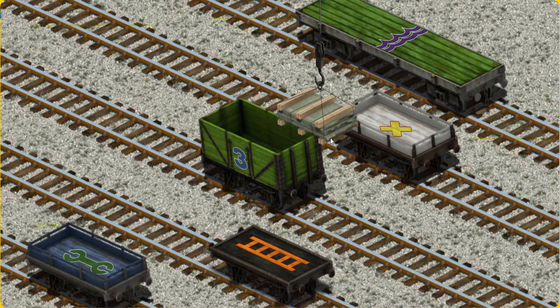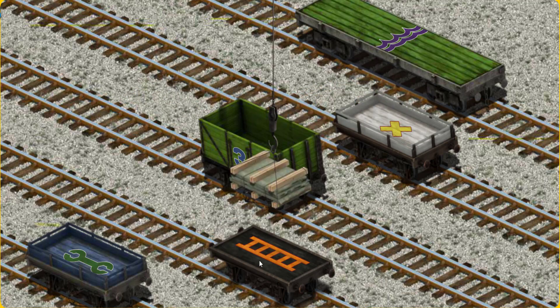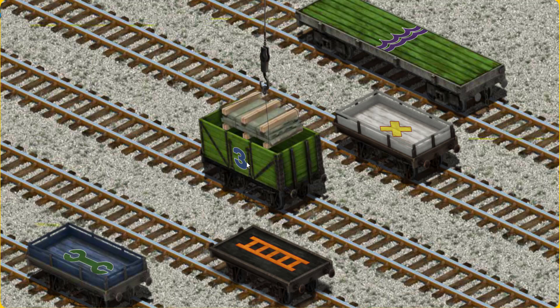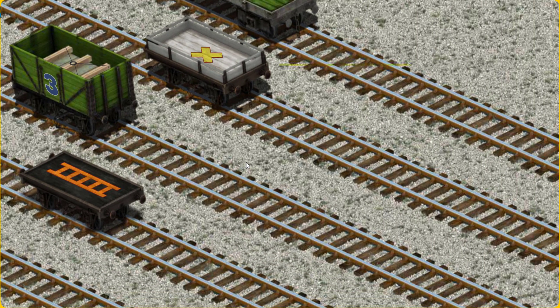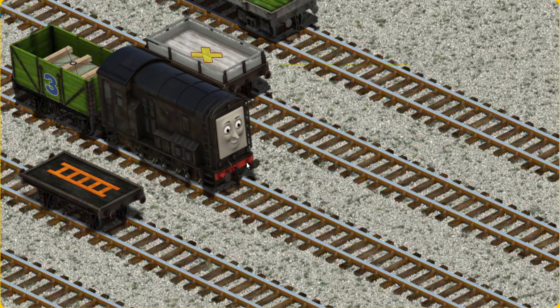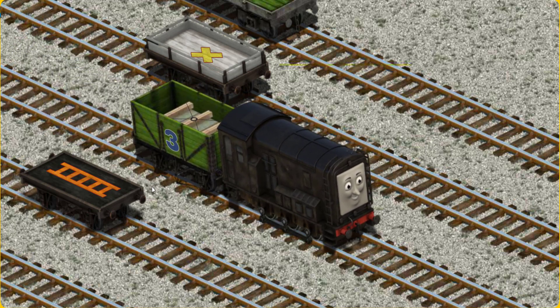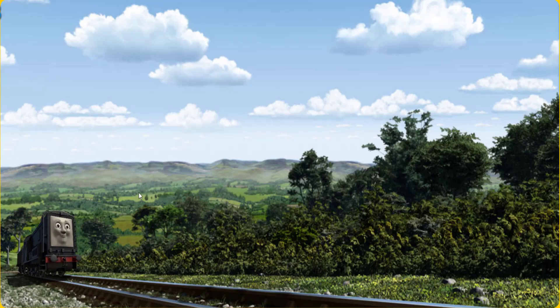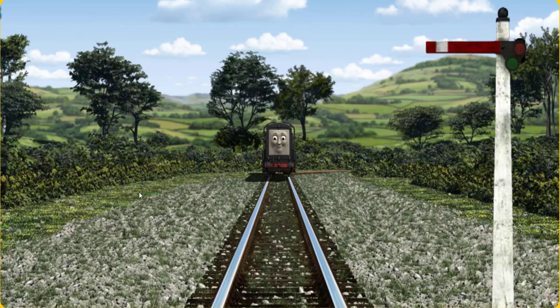Show Cranky where the green cargo car is. That's not the right one. That's not what we're looking for. You've found it!